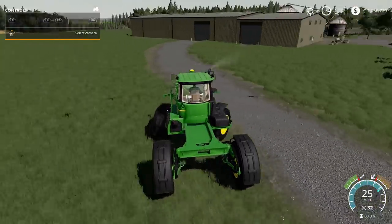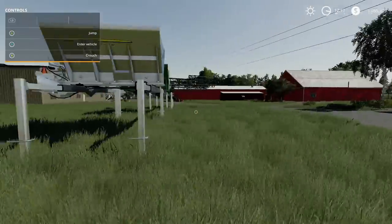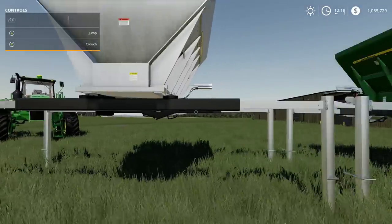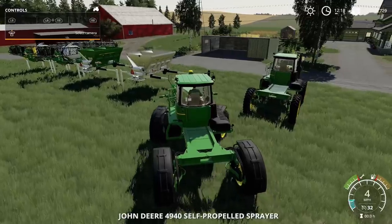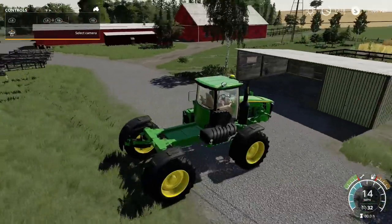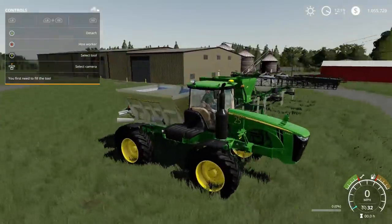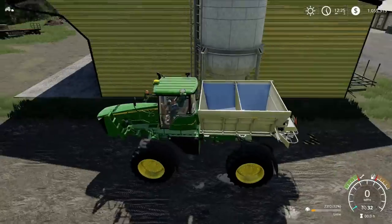This also comes with some attachments — we have the dry box and of course the big sprayer. It will also take lime. Let's go ahead and hook one on — just back it up and there we go, kind of like the TLX. Going ahead and filling this thing up with lime just to test it out.